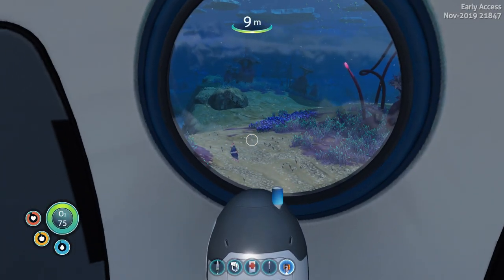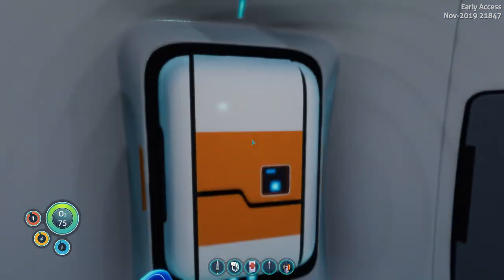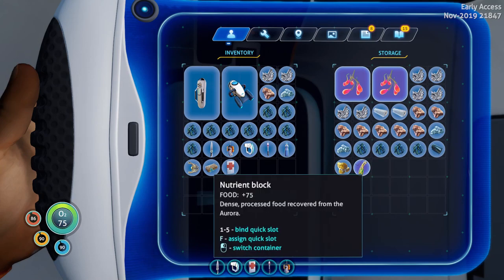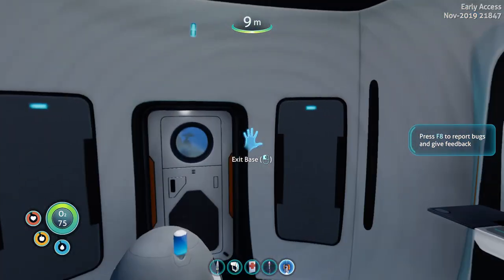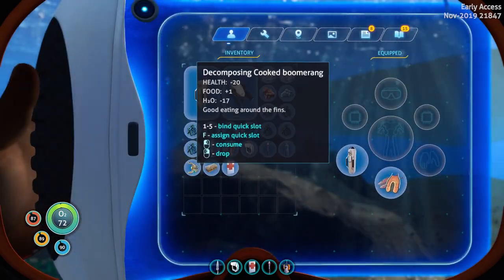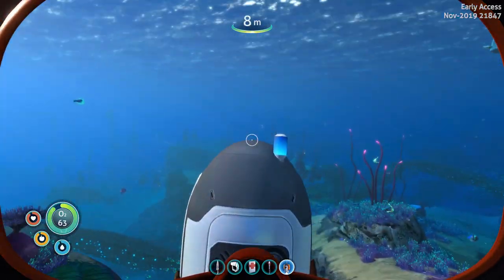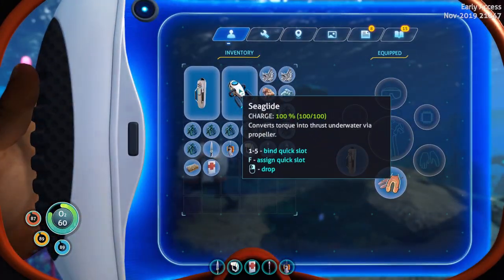Hello everyone and welcome back to my Underwater Paradise here in Subnautica Below Zero. We've got all the equipment that we need to get started in the game now since we played the first time around. We've got our Sea Glide, some oxygen tanks and stuff, flippers, knives, scanners, and a little bit of food and what have you. What I'd like to do today is go out and see if we can find ourselves the Twisty Bridges area. We did get a communication from there that we need to try to find. I have no idea where that is exactly, but we're going to try and explore around and see if we can locate that.